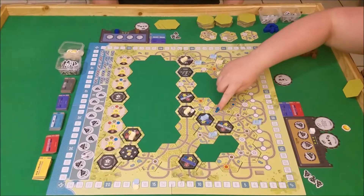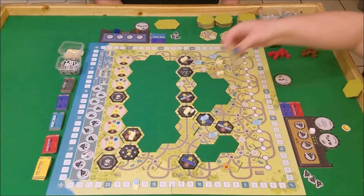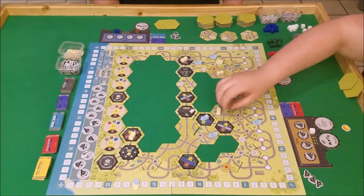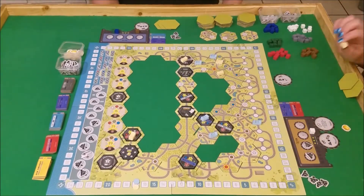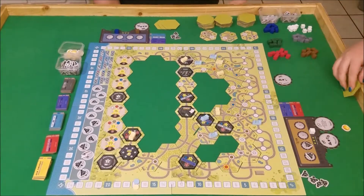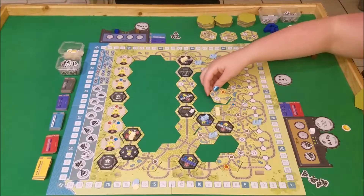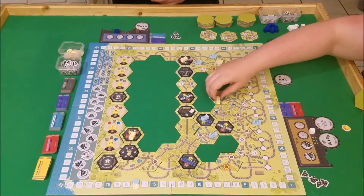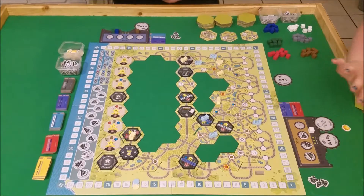You know what? I just realized that doesn't work — it doesn't connect the way I thought it connected. Okay, you're right. Sorry. Take those back — go back to my blue and take my last two out. Let's try this again. That connects up here northward. That's kind of weird. Okay, that's fine. Then I will put this one here to get my white — spend the coal to get my white. We're back to where we should be.